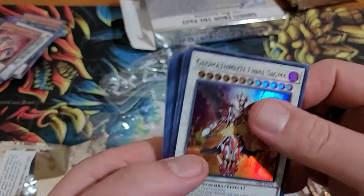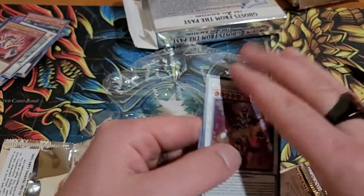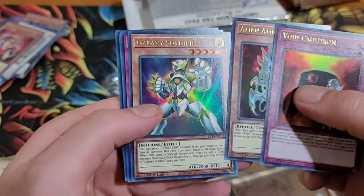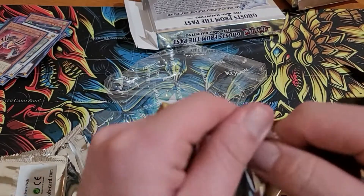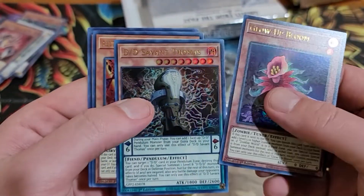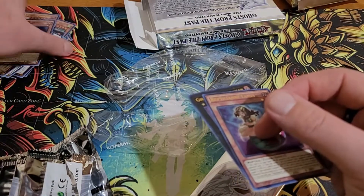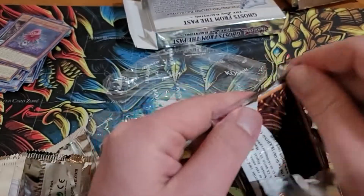Coming up on 20 minutes here. Swirl Slime, Dragoblion — really? That's a nice trade — somebody will be looking for that eventually, it was an expensive card too. For all those Cyber Dragon players, Galaxy Soldier. Glow Up Bloom — that's pretty nice. Another Aluver! Okay, let me take all those out of there. This is the last pack out of this box — we're going to have to open all three, aren't we.